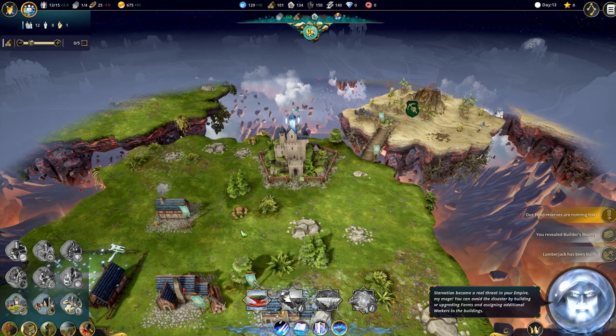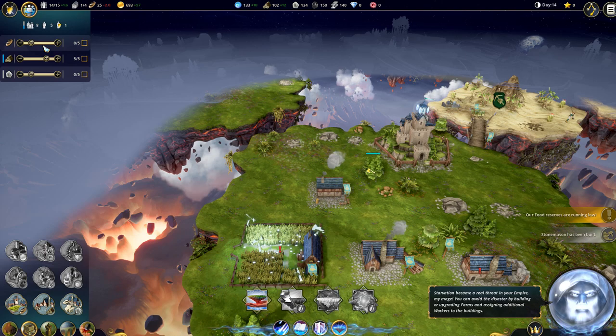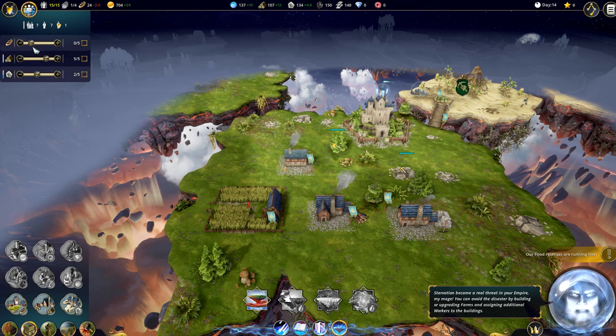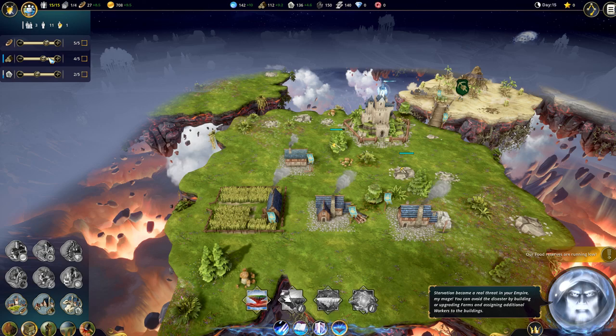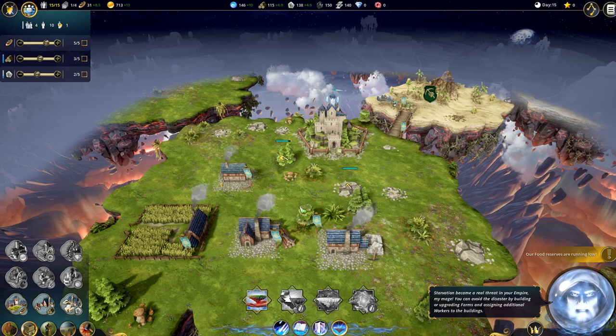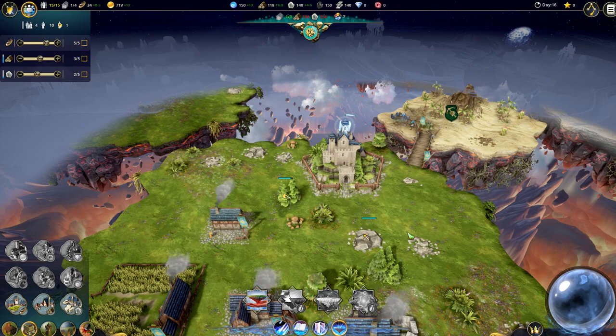Now we already got 13 people. The cool thing is you can assign workers to buildings - you see my lumberjack is finished, so I put 5 people in it using the scroll at the top left. If you don't put people in a building you get a red icon. My farm is ready - let's put 2 in the stone mason and 5 in the farm. You can see on the green that I've got more than enough. You need to watch your citizens because you want some free to make babies and grow population.